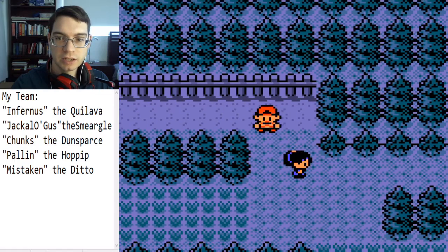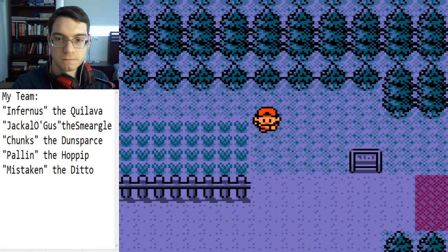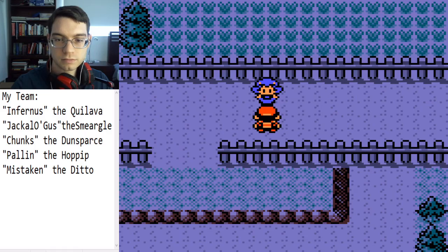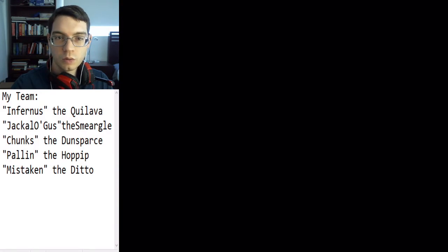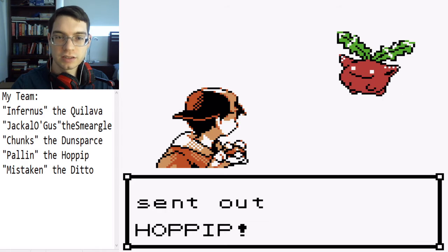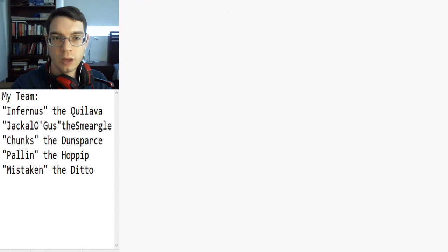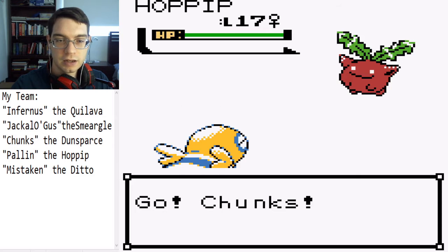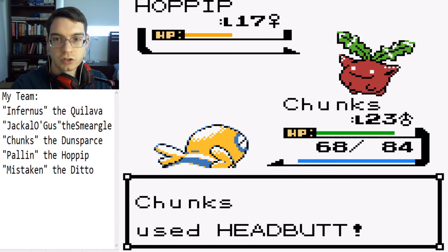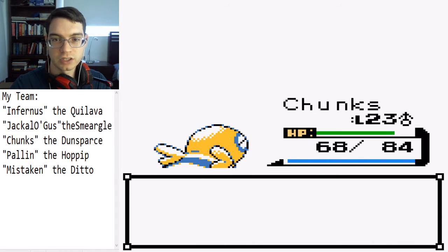Do I really want to go up against the next trainers at this point? I guess I should — at least this one. I think this woman has... oh yeah, this is the one with the grass types. She's usually kind of in the middle where the tall grass is, and she can be in the way. But in this version, she's over here. Usually there's a bird trainer over here, but now the bird trainer's in a different spot.